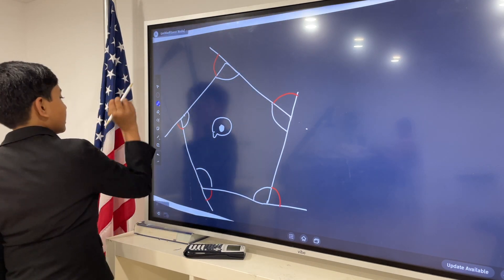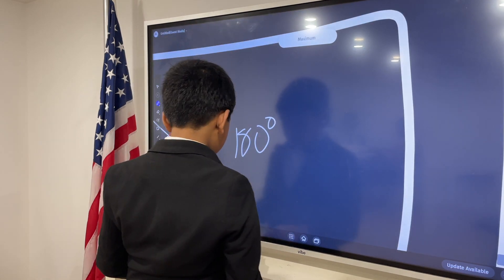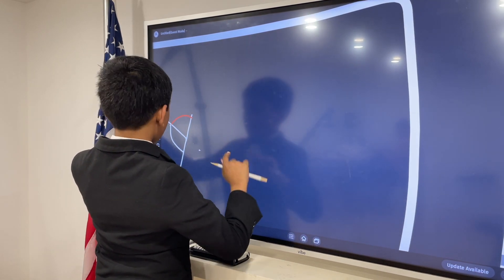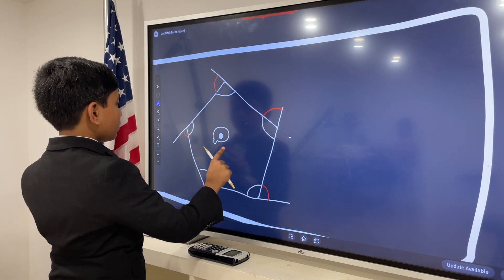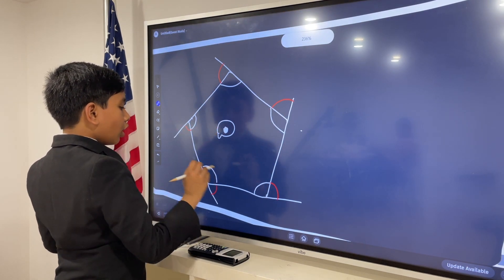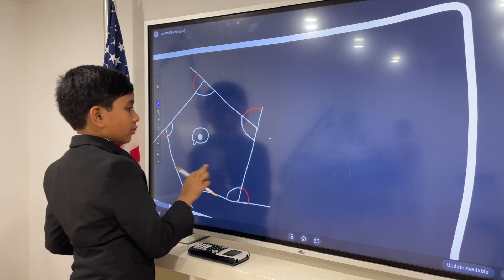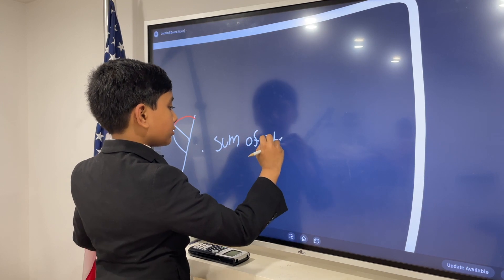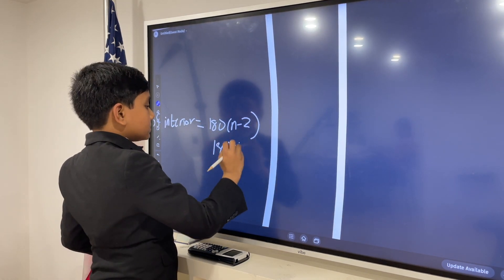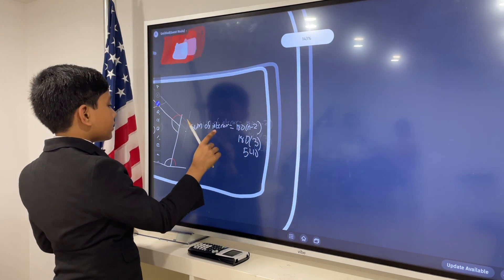While all of the exterior angles will add up to 360, that is not the case for the interior angles. The interior angles will be 180 times n minus 2. Now, n is the number of sides. Since the pentagon has 5 of those, 5 minus 2 is 3, and we get 540 for the sum of the interior angles.